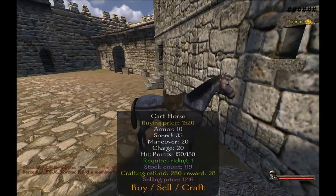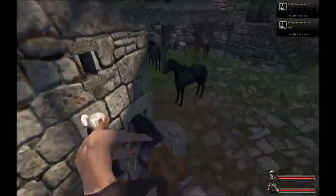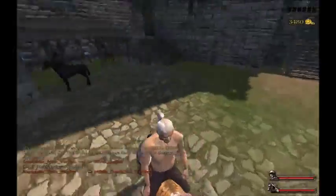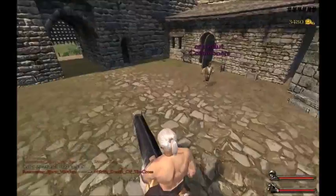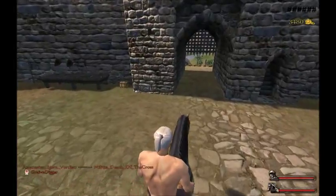You press quick F on the horse and you get on and go wherever you need to go. There are no cart horses around here, so we're going to have to go to another castle to get the cart.